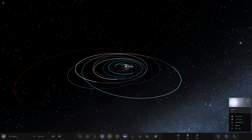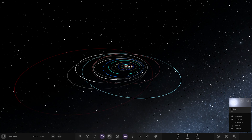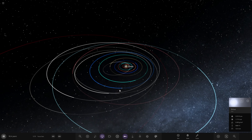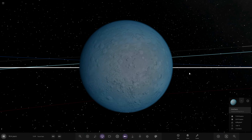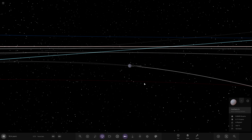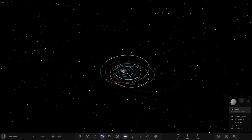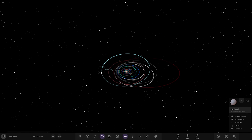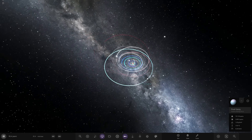Hello everyone and welcome back to another Universe Sandbox video. Today we're returning to our Realistic Solar System, where we'll hopefully wrap this up. Next video we'll start evolving this system from Earth to Death. If you didn't see last episode, check that out first — that's where we made the Realistic Frozen Super Earth, Hoffers, which was a pretty cool build. We've also been adding dwarf planets to fill out the outer solar system, and we've got the final gas giant to customise today. Its orbit is already sorted, so we just need to make it look great.